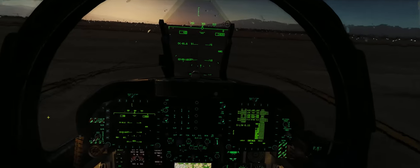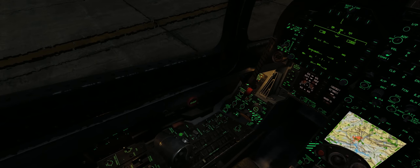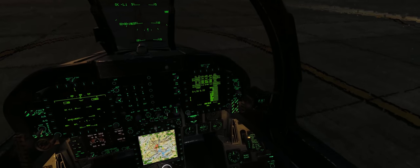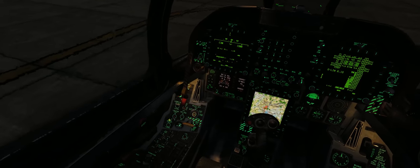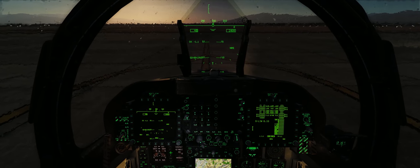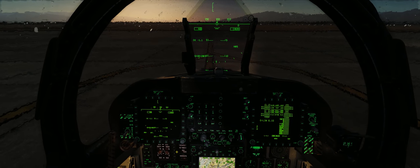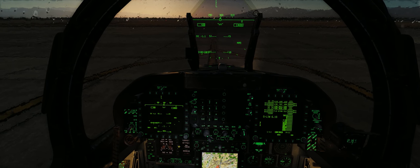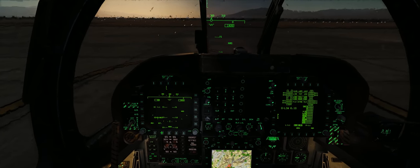We've got our F-18C all started up here on the ramp at Nellis Air Force Base. My biggest recommendation for using JDAMs in the F-18 is to always make sure you put in your pre-planned target missions before you take off. So as you're waiting on the ramp, waiting for wingmen to start up, waiting for taxi clearance, always make sure you get that done because it's a very head-down-in-the-cockpit operation. You don't want to get caught by a SAM or an interceptor with your head down in the cockpit.